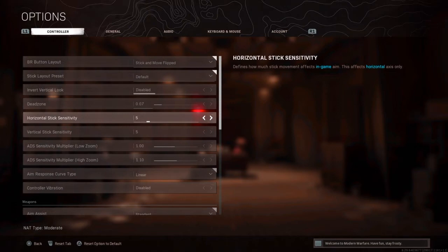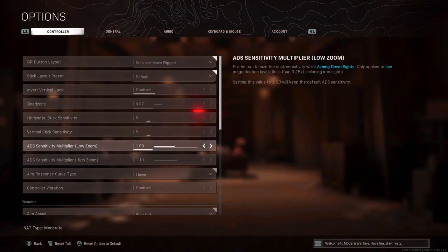Low sensitivities are pretty good — either 5, 6, or 4. Anything like 3, 2, or 1 is too low; I'd go with 5 or 6, that's probably the best. For ADS sensitivity multiplier on low zoom optics — less than 3.25 including iron sights — I have it at 1. Because if I'm using less than 3.25 zoom, I'm not going to flick on enemies super fast, so this should be pretty good.